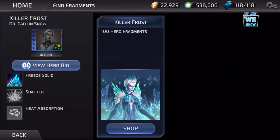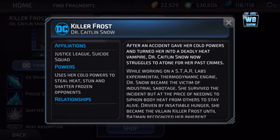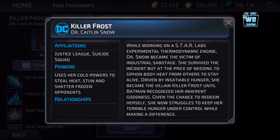She only has 4 attacks. Heat Absorption — Killer Frost heals for 10% max health when an enemy is stunned. So she's a character that's based on stun. Justice League, Suicide Squad. Killer Frost.